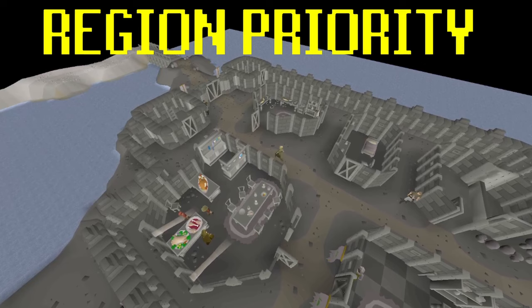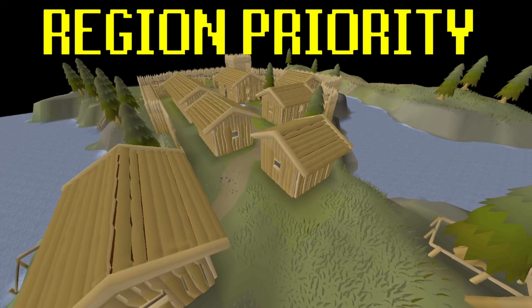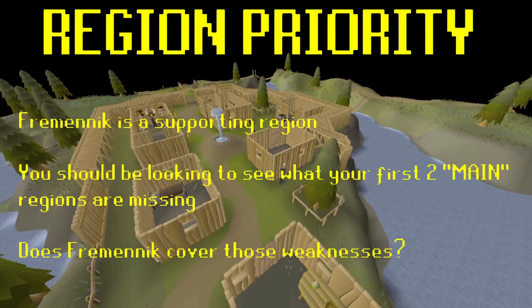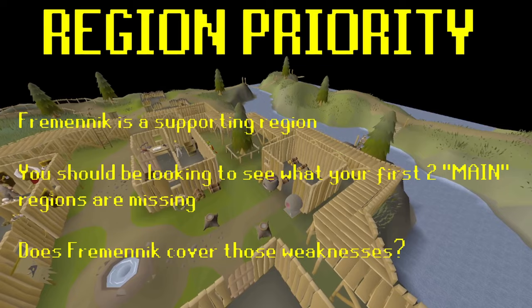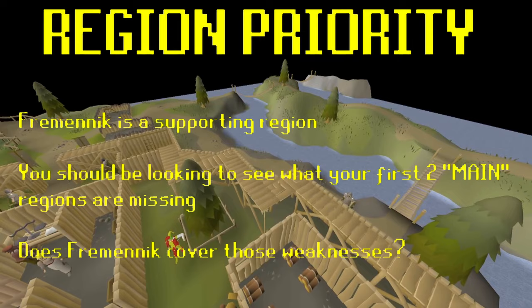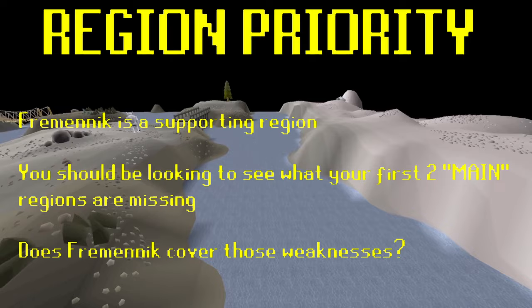Then you have what I like to call support regions. The starter regions are a great example — they don't really excel at anything, but they have a little bit of a lot of different skills to make sure you can build a good base and not be completely stuck. Most things in the starter region are pretty low level. I bring this up because Freminik is definitely a supporting region. The way you approach a supporting region is: you'll have two main content regions, and you look at what those two regions are missing — any skills you can't train, a combat style you're lacking gear for, or something like a raid where you need all three combat styles and are missing melee. Then you look at support regions like Misthalin, Freminik, or Tirannwn to see if they cover those weaknesses.